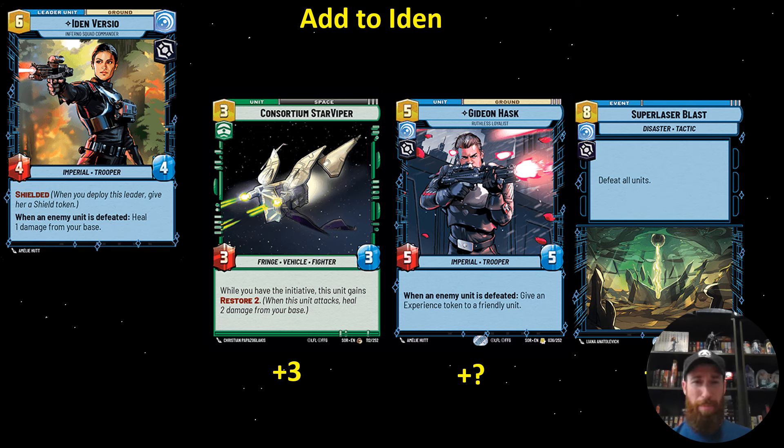Aiden I think is probably my pick for the most well-rounded of the decks, just because her leader ability gets you value all game — from turn two on you should be removing something pretty much every turn. And if you can get to the late game, which you typically can because you're healing so much, you get to play some giant capital ships and have a lot of fun.